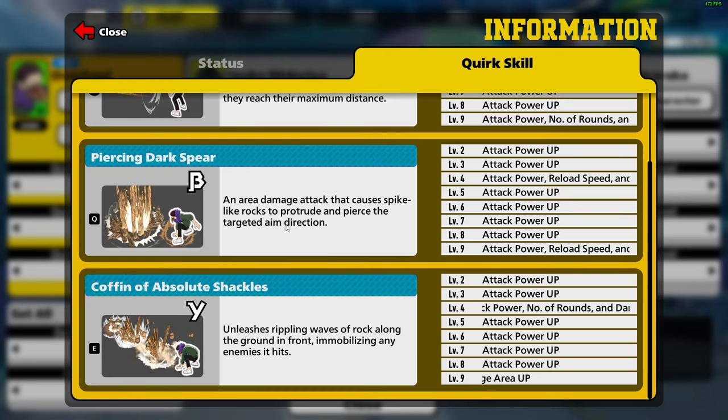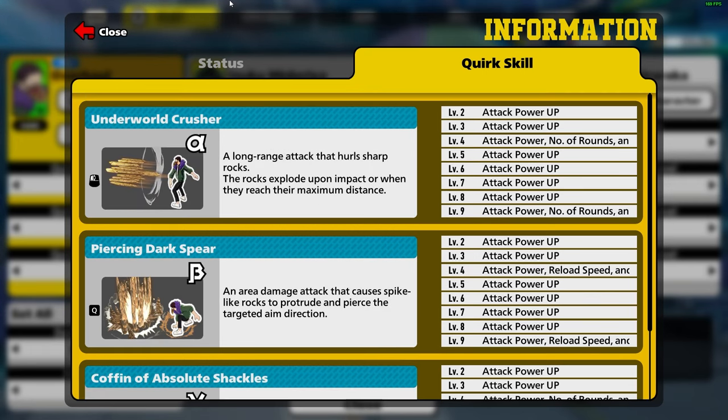The first quirk you want to level up is your gamma quirk, which is the Coffin of Absolute Shackles — your stun. Since it's your stun, you want to get it to level four so you can increase the number of rounds and stun people more frequently.